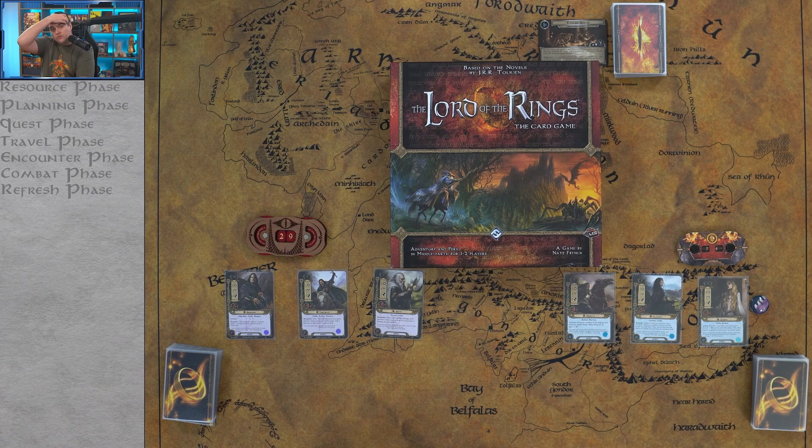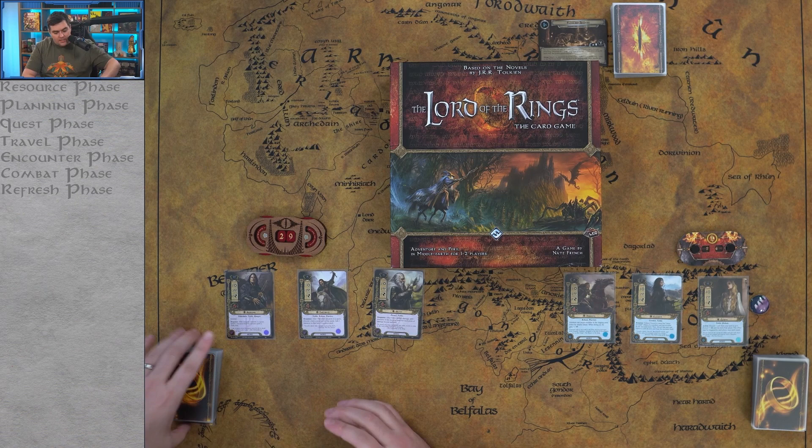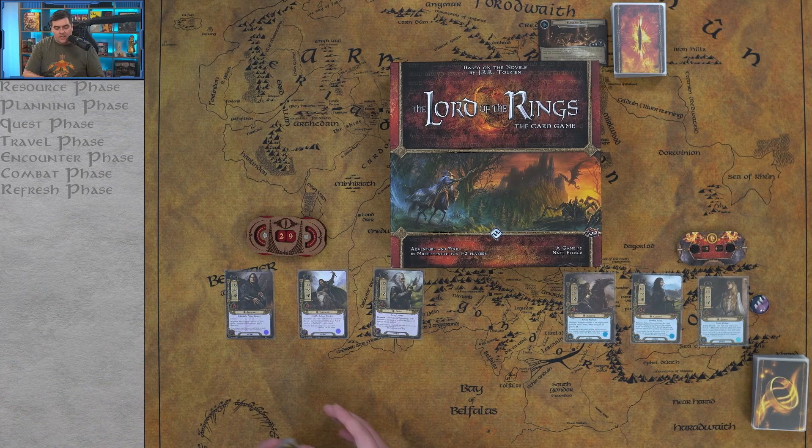This is the old core box. Probably a lot of you have the newer core box — the content is the same, the new core box has a little bit more content, but it's the same setup, the same scenario. It may just look a little bit different from the box art. We're going to play through the very first game — Passage Through Mirkwood — with the starting decks they give you in the box: leadership, tactics, lore, and spirit.